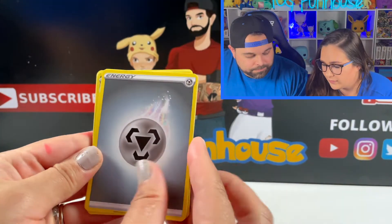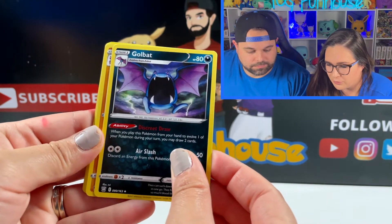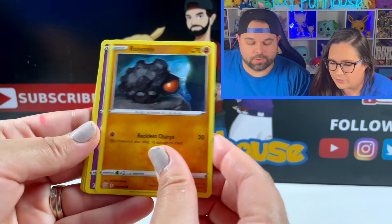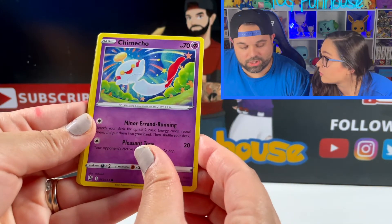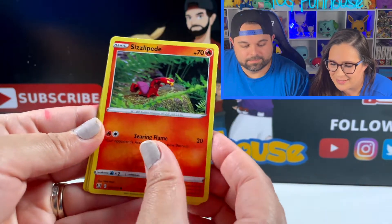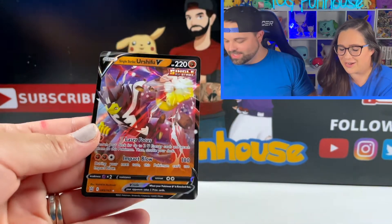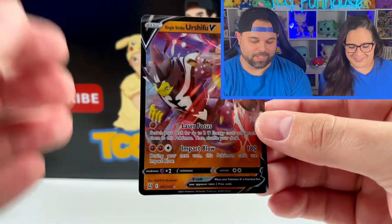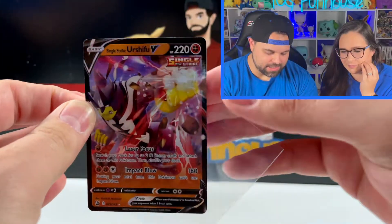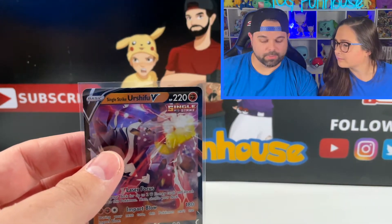We need a V card — eight packs in and we need a hit. Look at that Golbat — his mouth is the entire card. Going through the next pack: Onyx, Sizzlipede. Single Strike Urshifu V — nice hit! First hit of the ETBs. Can Amanda beat that?